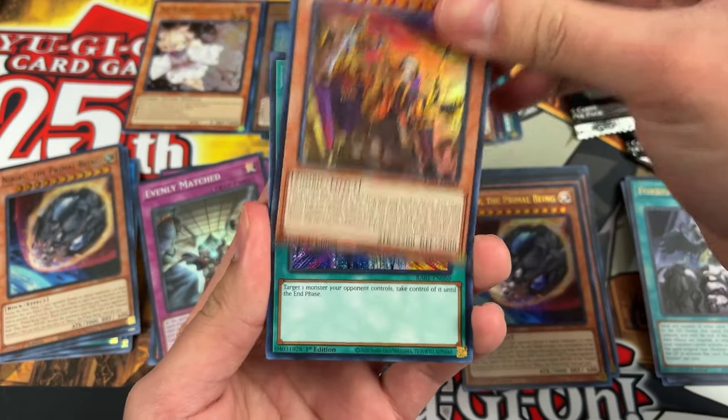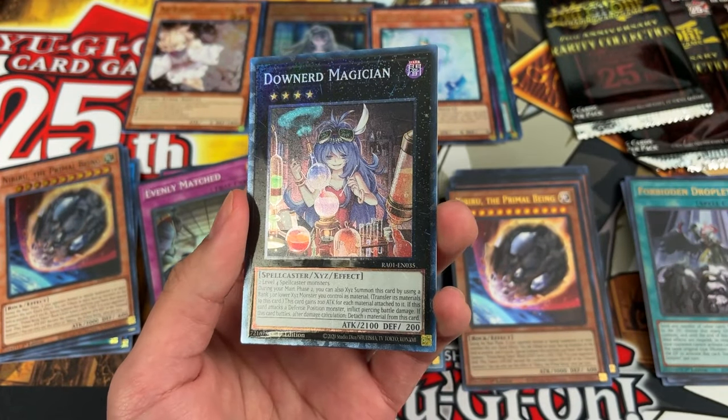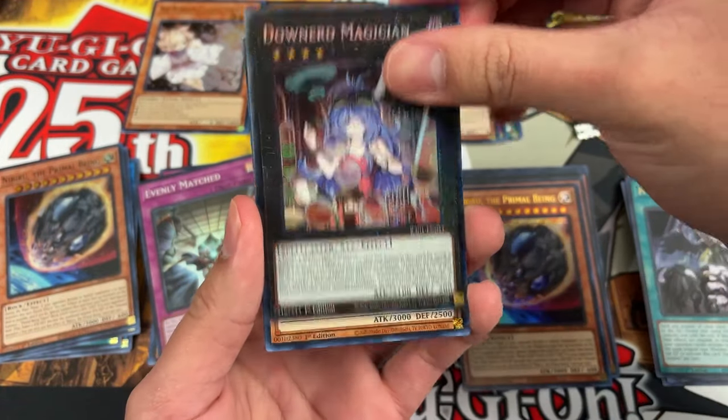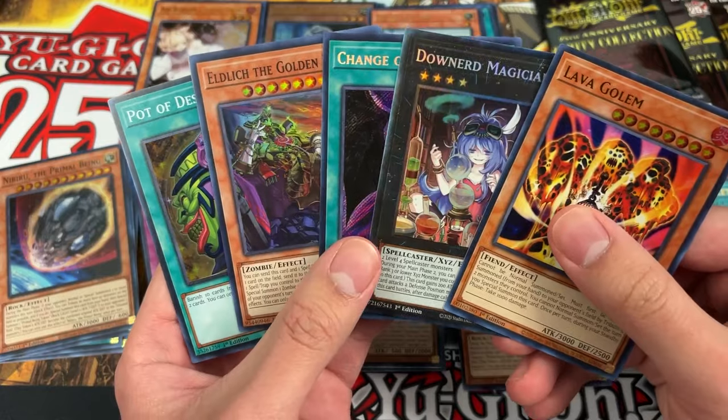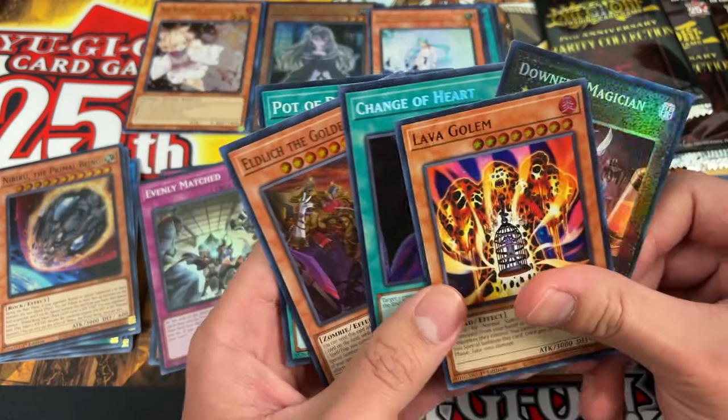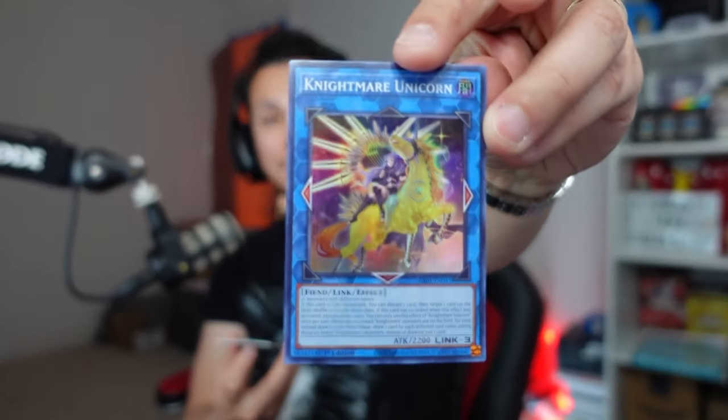Pack nine, Zeo's last few packs. He pulls Ellis the Golden Lord super, Change of Heart secret, collector rare Downer Magician, Lava Golem ultra, and Pot of Desires super. Probably Downer Magician collector rare, but it's a little iffy. Fifty-five cents — no pointer for Zeo.